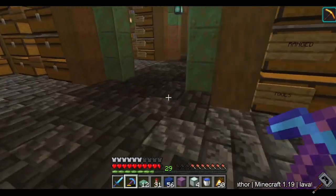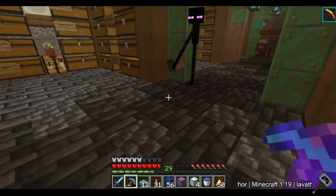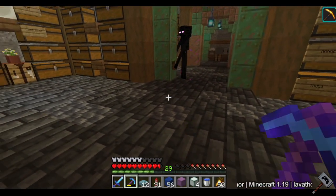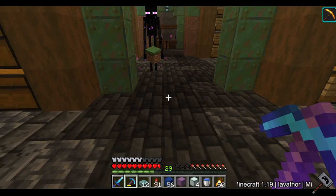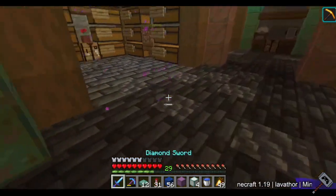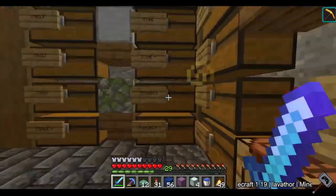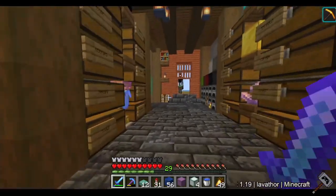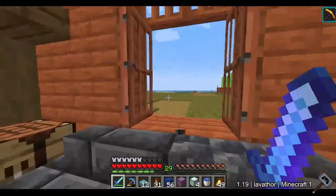I came back to get supplies and this Enderman placed another block - he's back for more. I just got rid of it and he's going to place another one! You know what? We're not putting up with this buddy - you're destroying my houses, placing grass blocks everywhere. Get out, take your grass block with you.